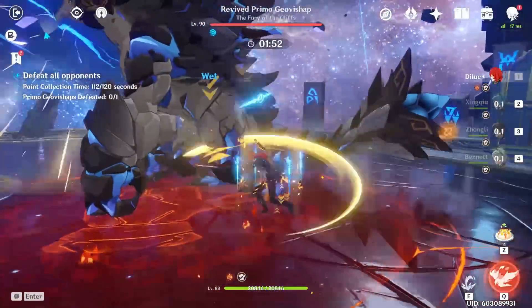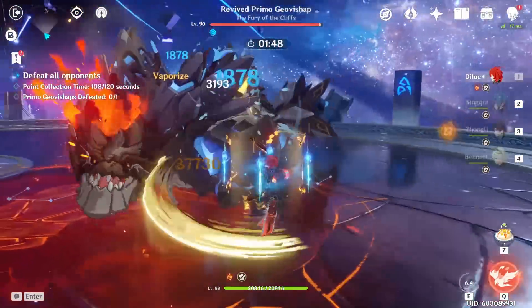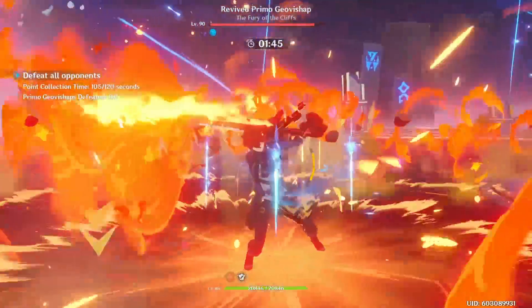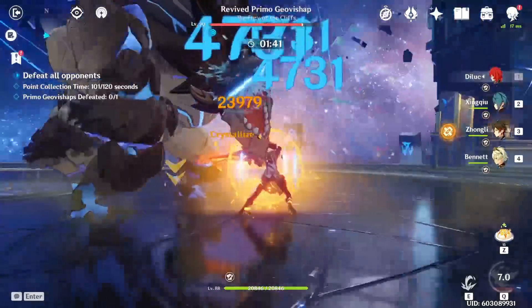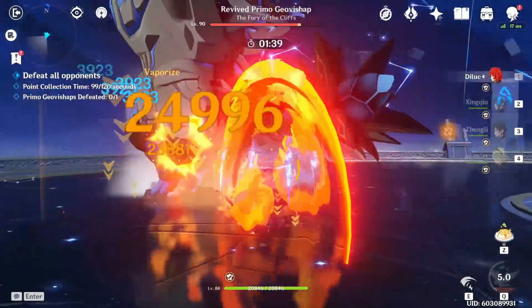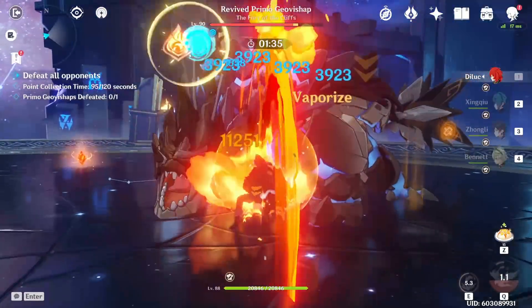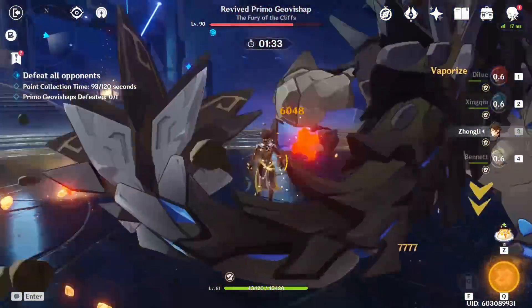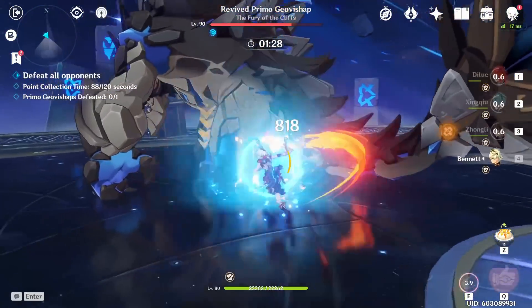The first thing I want to talk about is why Xingqiu is such a broken character and why I believe he's one of the strongest supports in Genshin. First of all, he applies hydro very, very fast. His rain swords have very high scaling and get a lot better with constellations, so if you can have them up all the time, not only do they deal a ton of damage at high investment, but even at very low investment he will just apply hydro very fast, enabling pyro carries to vaporize on every single hit.